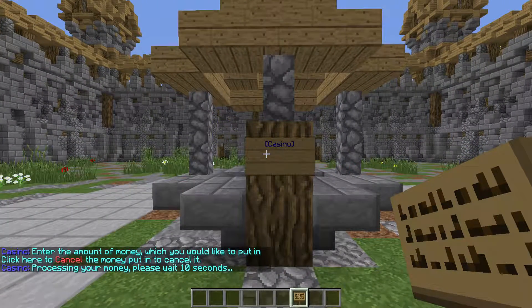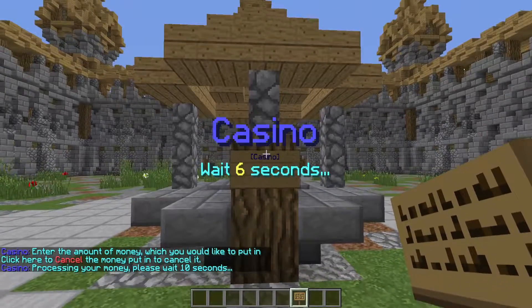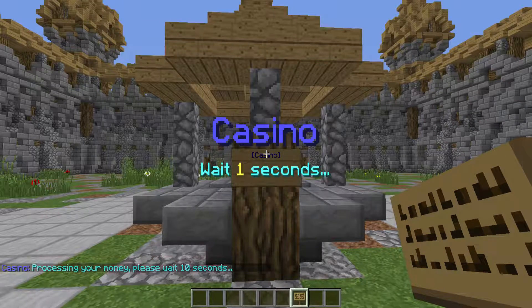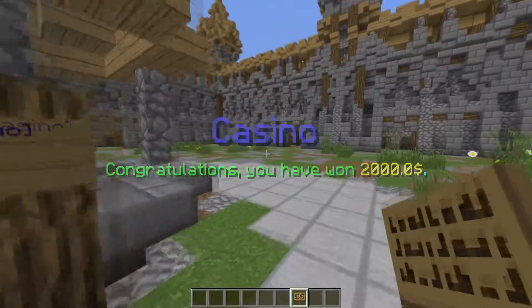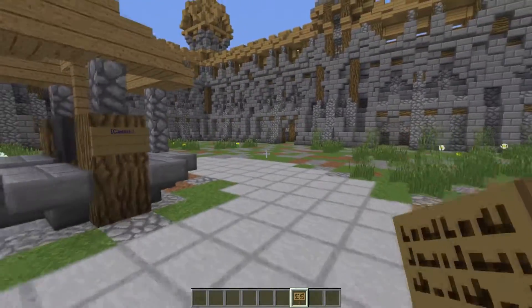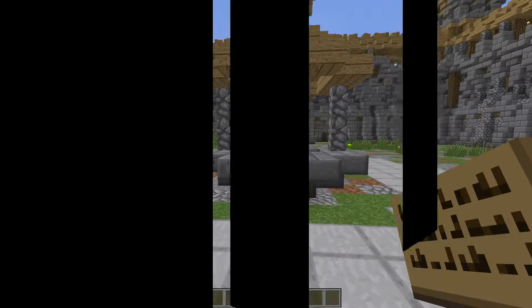Let's try again and see if we win anything — let's go 1000 this time. All this you see in front of me right now is all customisable in the configs. We won something that time, and the rewards you get are also customisable in the config as well.